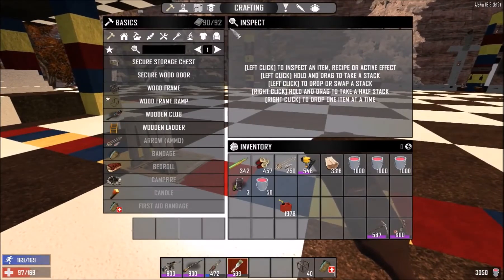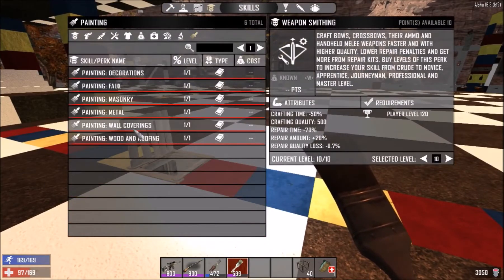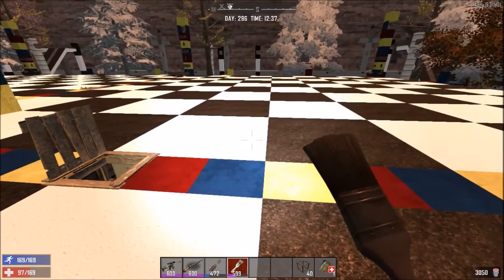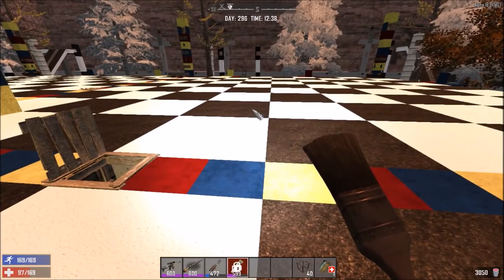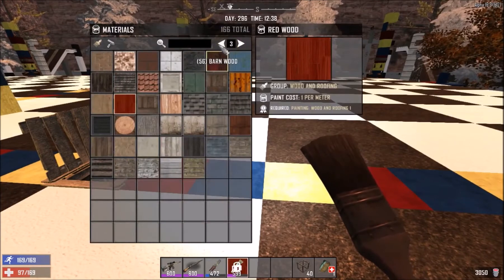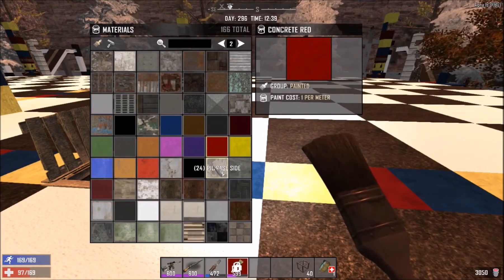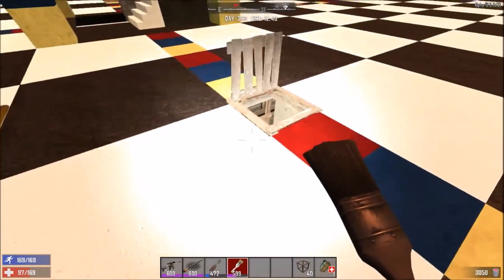To paint, you need your paintbrush. You go to Skills, go to the Painting section, and you have to unlock these painting skills. That will allow you to equip the paintbrush. Press R, then choose Materials, and here you can choose from any paints you want to use.